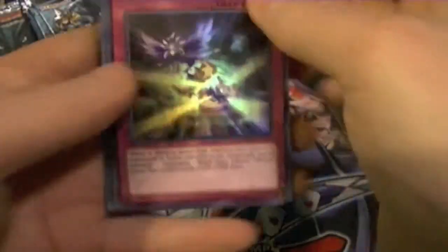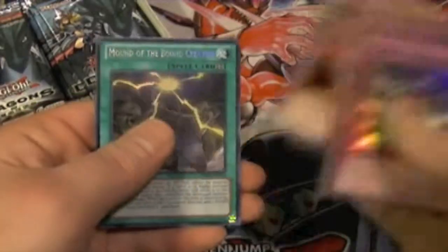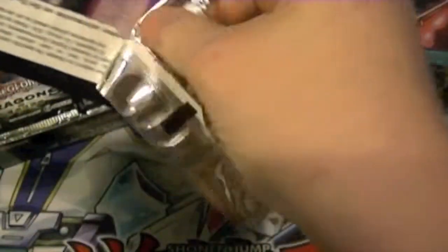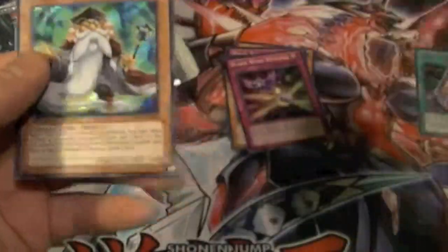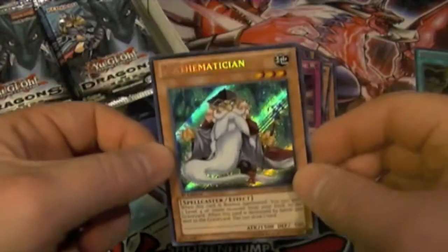Alright, first pack: Blackwing Revenge, Carbon Adon, Final Fusion, Assault Dog, and Mound of the Bound Creator. Next pack: Blackwing Revenge, Construction, Red Train, Signal Rising Sun Slash, Prominence Hand — and there's our Mathematician!